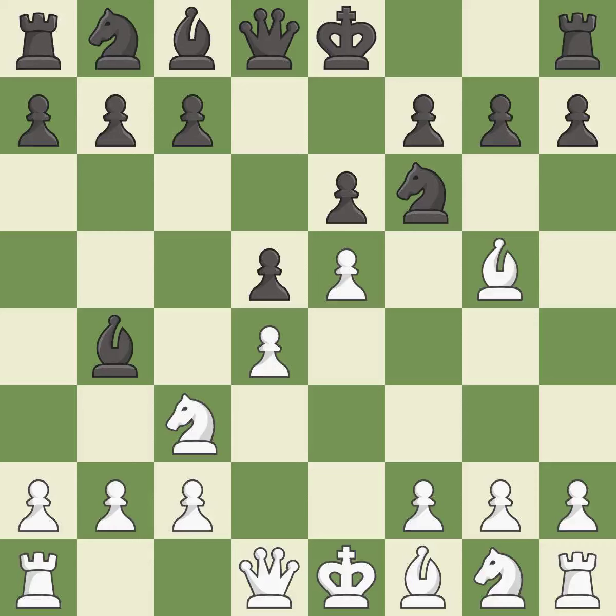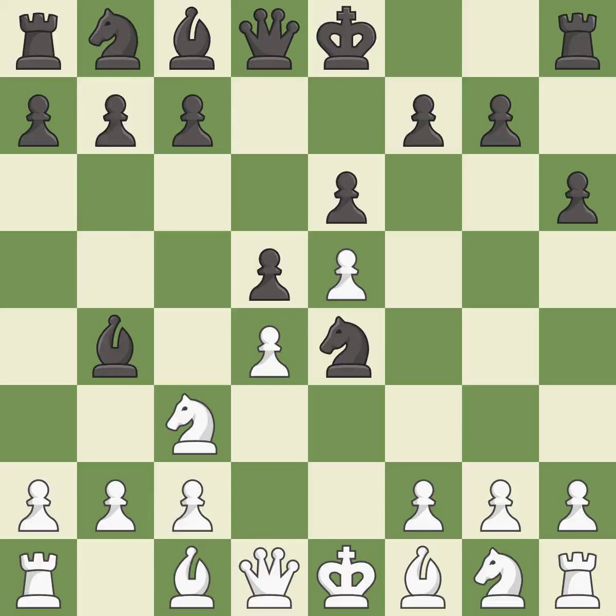e5 closes the center and attacks the pinned knight on f6. h6 attacks the bishop on g5, forcing white to either retreat the bishop or exchange it for the knight on f6. Bc1 retreats the bishop to a safe square. This wins time by threatening a knight and forcing it to move away, developing a queen off its starting square and getting it into the action.